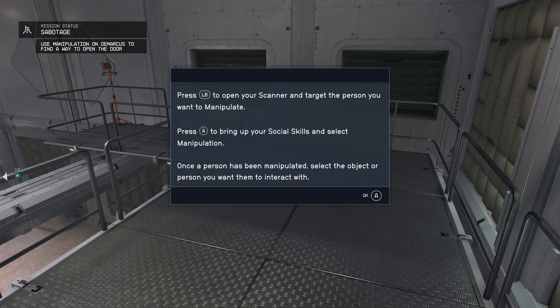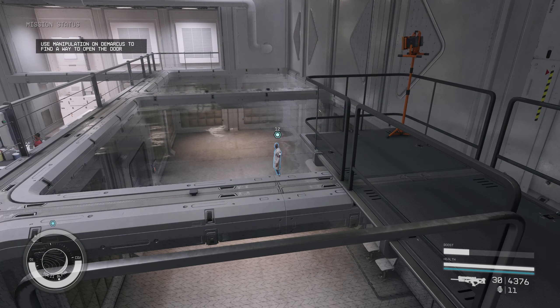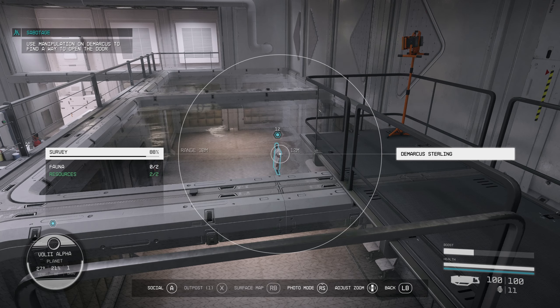Press LB to open your scanner and target the person you want to manipulate. Press A to bring up your social skills and select manipulation. Once a person has been manipulated, select the object or person you want them to interact with. Diplomacy, instigation, intimidation and manipulation are all social skills you can activate with the scanner as well. But we should have seen this ages ago, but we have not picked up a single one of these skills. Have your cursor over the target and press A to bring up your social skills. Set the skill you want to use with the D-pad.